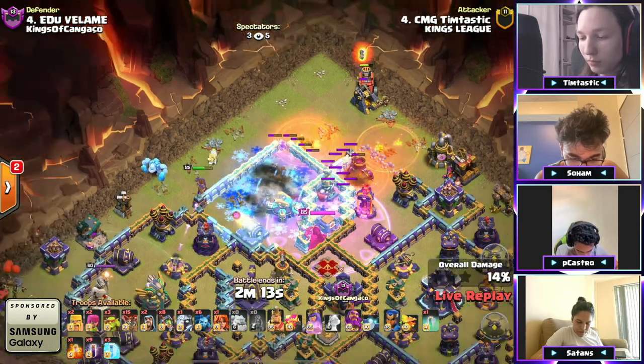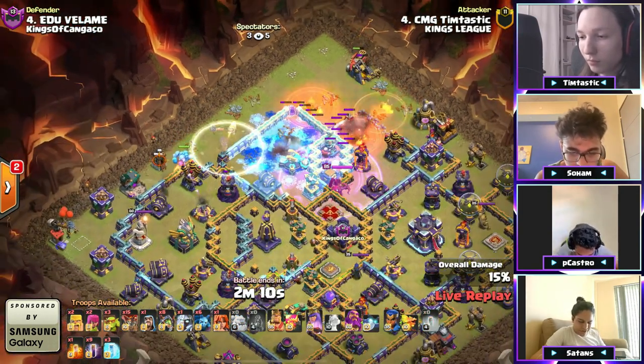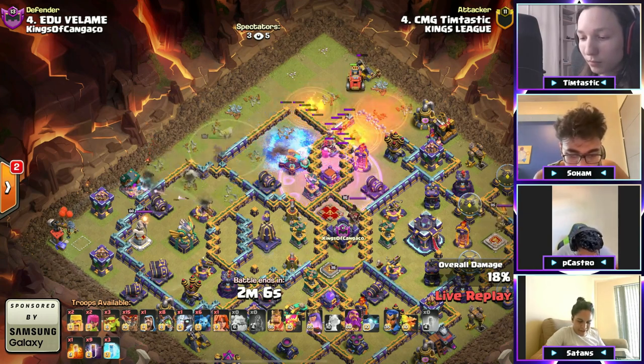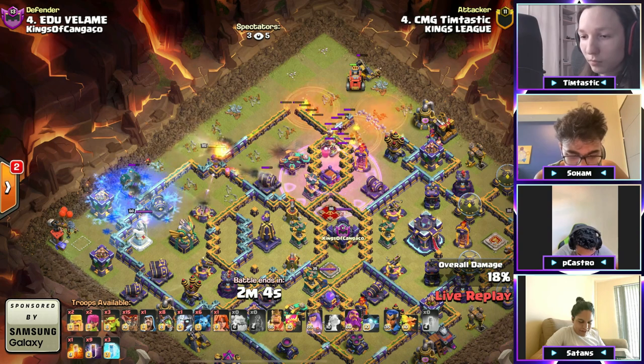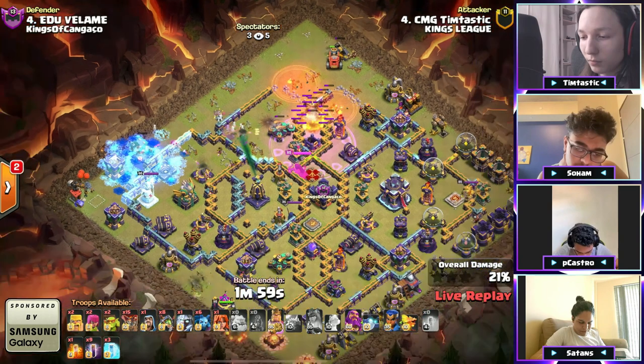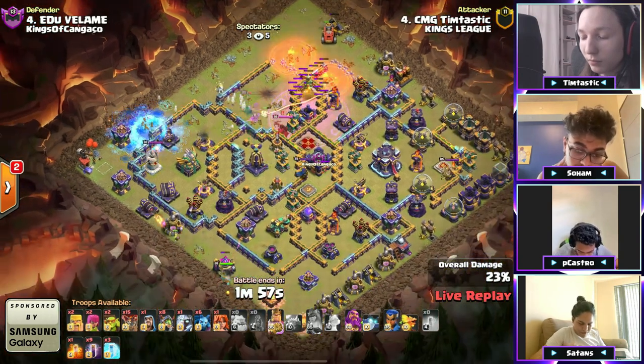Mortars going down slowly as the queen's making her way to the left — no healers for her. He makes her invisible so the ice golem gets locked on too. The queen will actually walk into the scattershot. There's the opening — pops the ability, scattershot's going down. We got a king down to the bottom side.